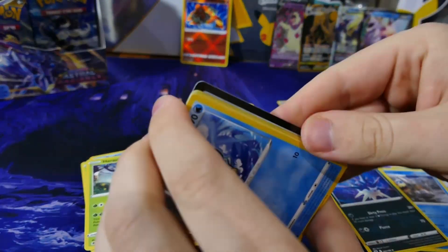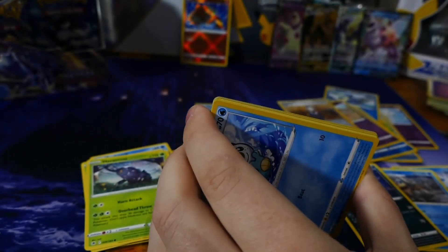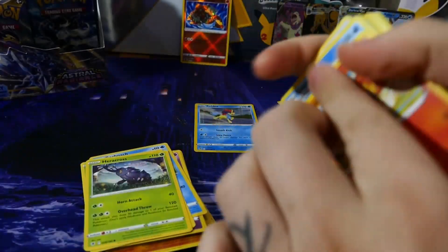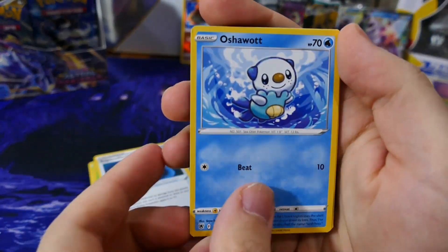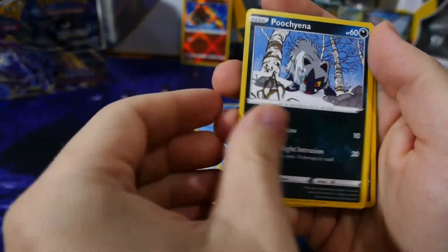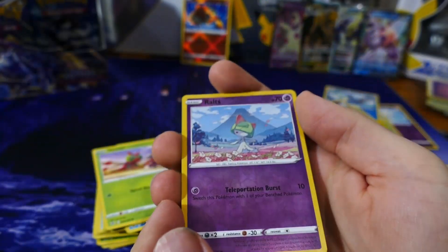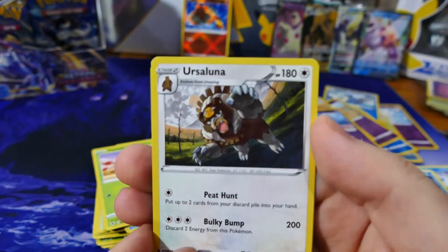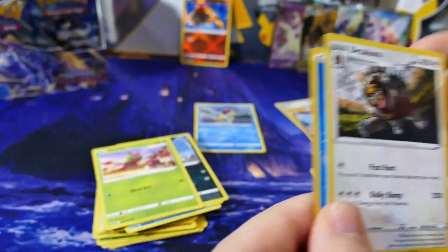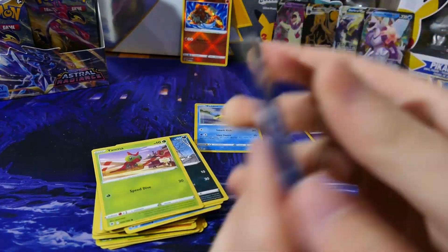Only one Radiance card so far — I would like to see more, but you know I can't complain with the pulls we've gotten so far. Three to the front, alright let's go. Reverse holo routes. Varanath. And then we've got our Ursaluna — pretty cool. Regular. And our water energy. Can't go wrong with the water energy.